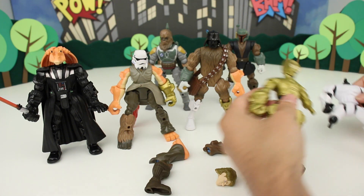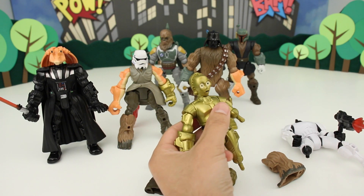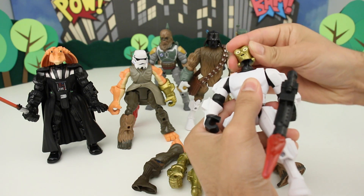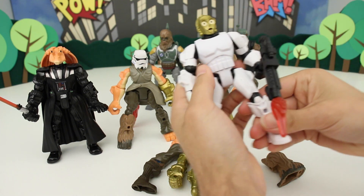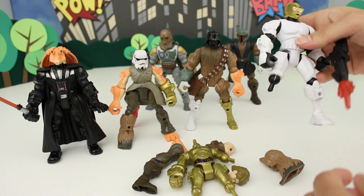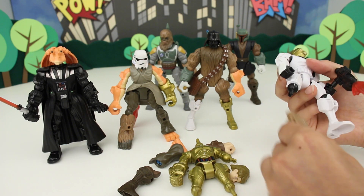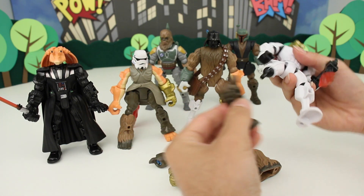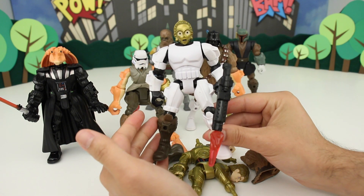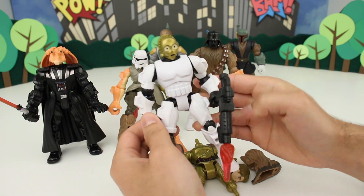So what do we got left? We got these two bodies here. Let's take C-3PO's head and put it on here — that looks awesome! C-3PO in Stormtrooper armor, that's really cool. What should we do for his legs? Let's give him Anakin's other leg. That's awesome — I really like that. Very cool.